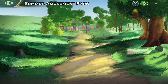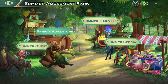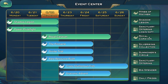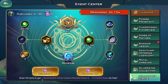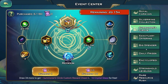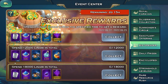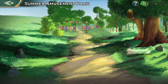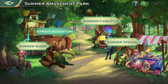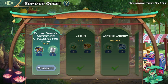Hey everyone, Kane here. In this one we have a new event called Summer Amusement Park. This event has a couple of parts: we got Summoner Circle where you can spend Linari, you can also get crystal glasses, and there's the big spender thing where you also get glasses for spending in this particular event. That's important to touch on, but the main one gives a decent amount of materials.